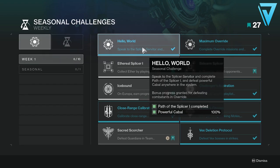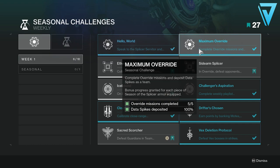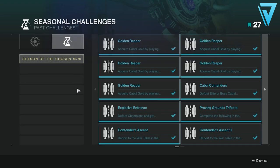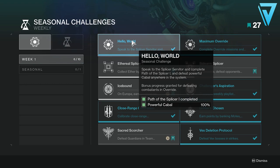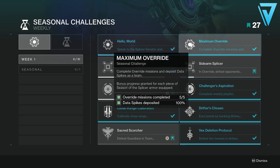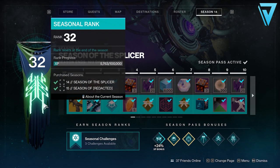Since the introduction of seasonal challenges, these were a key focus last season offering additional currency needed for the Hammer Approving, and the same can be said for this season. Each week there are two seasonal challenges which offer you large amounts of decrypted data. This week it was Hello World and Maximum Override, and if you can complete these it'll give you a nice kickstart to upgrading your Splicer Gauntlet.